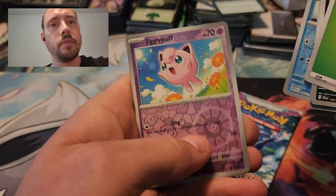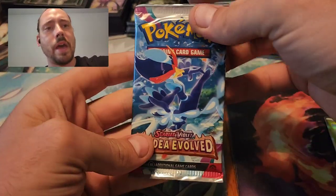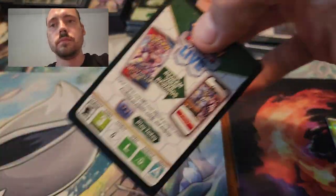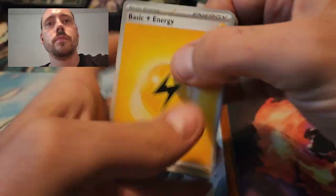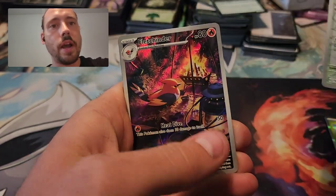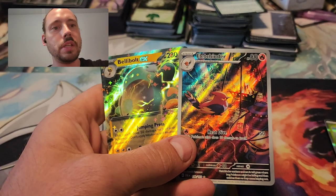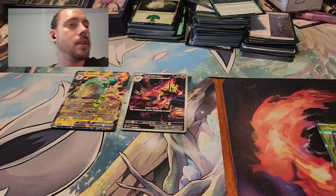Reverse Delibird, Reverse Jigglypuff, and a Lokix. Last pack from the first Collector's Chest — see if we can make something happen. Reverse Corvus Quire. There we go — a Fletchender Illustration Rare, and a Belly Bolt EX behind it. So finishing off with a little double banger. Excellent.